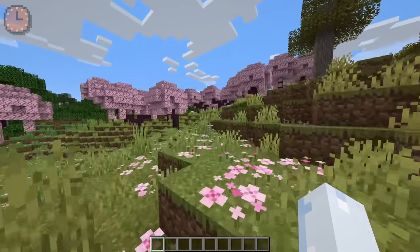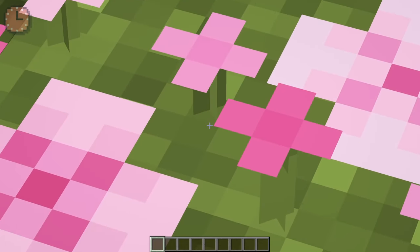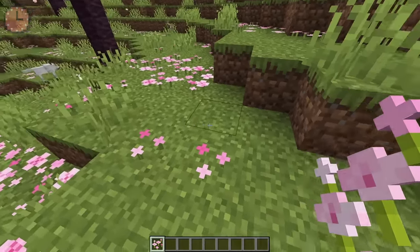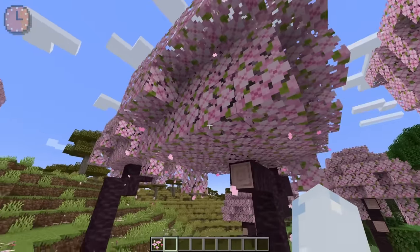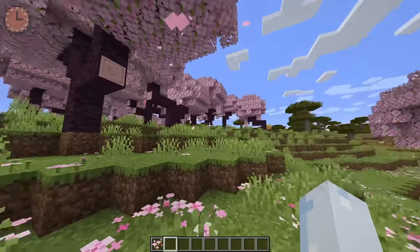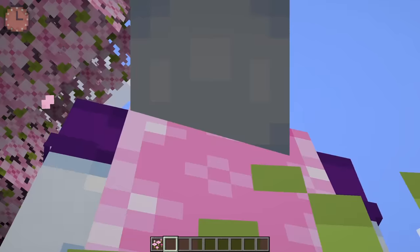In other 1.20 news, you can find cherry grove biomes covered with pink petals. I told you we'd talk about them. They're cool because you can do four different sections, and then there's four of them, or you could just do one. Speaking of pink petals, these trees do particles of pink petals. It's actually really pretty — such pretty trees. It's also what's on my cape right now.